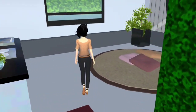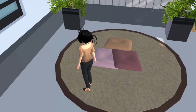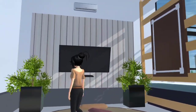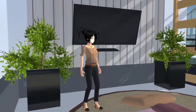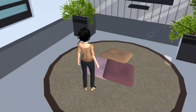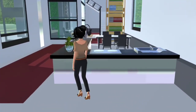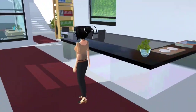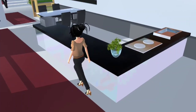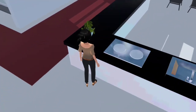Sebelah sini ada untuk bersantai-santai. Nak baring-baring ke, nak duduk ke, khas untuk relax. Ada kapit bulat, lepas tu ada TV, dan sini ada dua pasu tanaman. Ada aircon atas tu, tinggi. Ada bantal juga guys, ni dikira frame. Sebelah sini adalah dapur guys. Ada kapit, dapur dia simple je guys, dapur modern tapi simple.